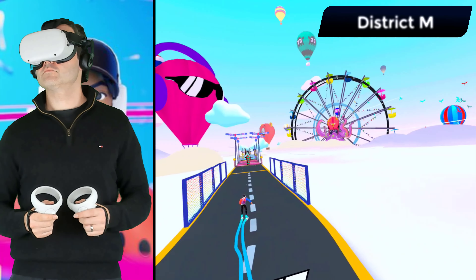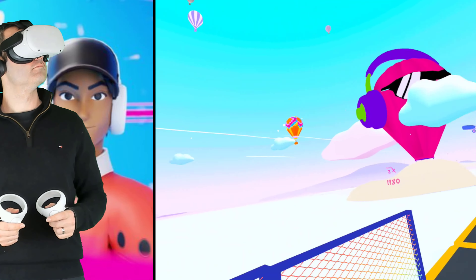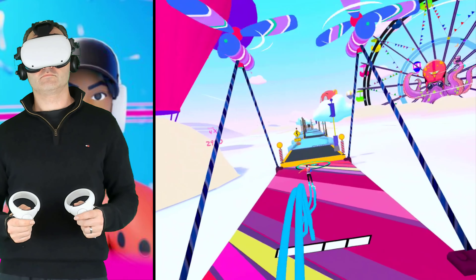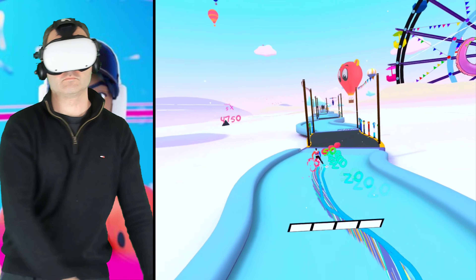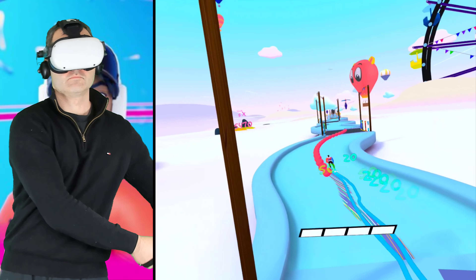This next game, District M, is actually a demo. I try not to include too many demos in this App Lab list, unless I feel that the demo is really something special that people will enjoy — and this definitely falls into that category. It's a platformer and a rhythm game where you're skating in third person. You have to swing your arms to glide from side to side, press a button to jump, and you can even drift.